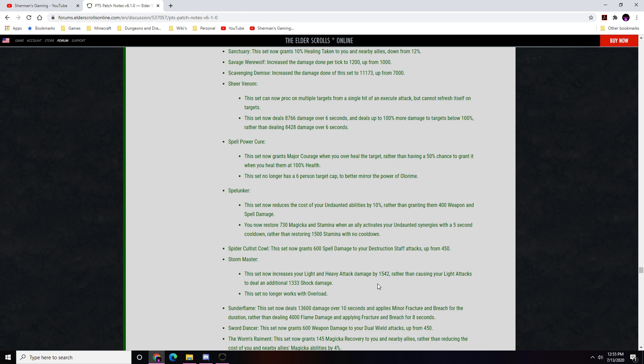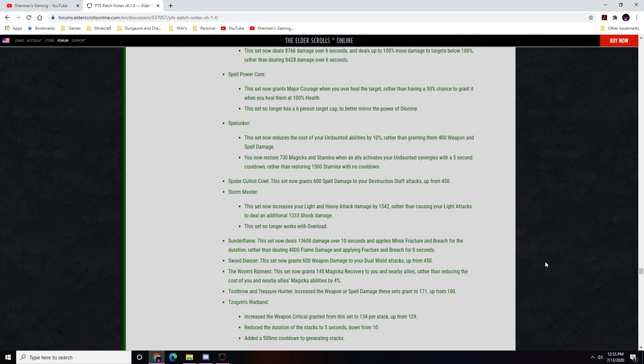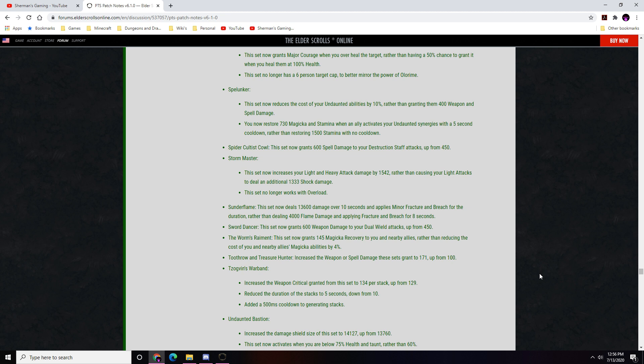Sunderflame: now deals 13600 damage over 10 seconds and applies Minor Fracture and Breach for the duration rather than 4000 flame damage and 8-second fracture/breach. Sword Dancer: weapon damage to dual wield increased to 600 from 450. Worm's Raiment: now grants 145 magicka recovery to you and nearby allies rather than reducing their magicka ability costs by 4%. Treasure Hunter: weapon and spell damage increased to 171 from 100. Zoal's Warband: weapon critical per stack increased to 134 from 129; stack duration reduced to 5 from 10 seconds; added a 500ms generating cooldown — nerfed but still usable.